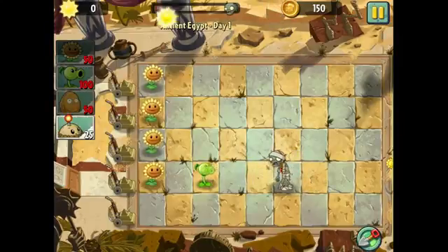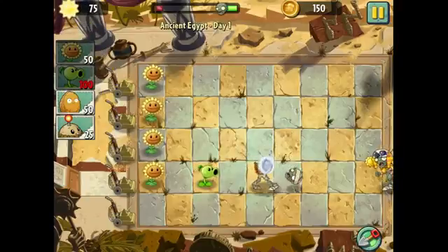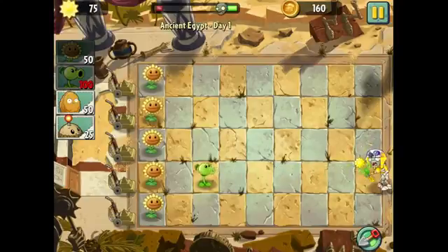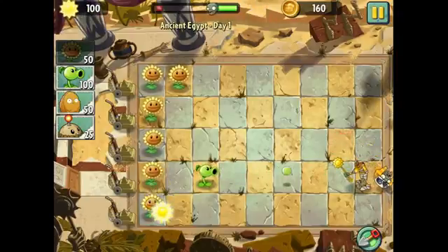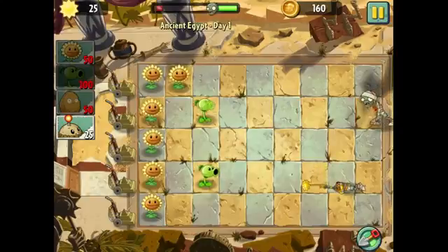Let's plant sunflowers and absorb the Egyptian sun. I read that there are going to be things called sun stealers — things that try to steal the sun from you — and that's going to be really annoying. But there are just regular mummy zombies right now. If I can get up 100 sun, I can put down a peashooter to stop them. Do you see him trying to take it? Why would he do that to me? No more stealing my suns!